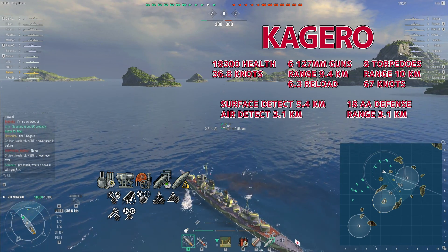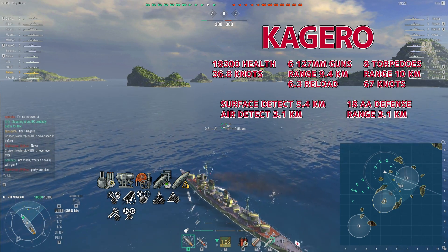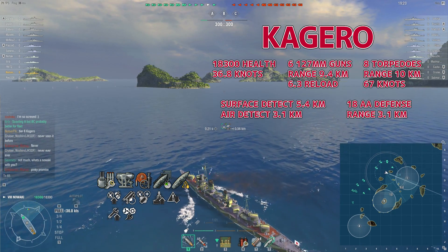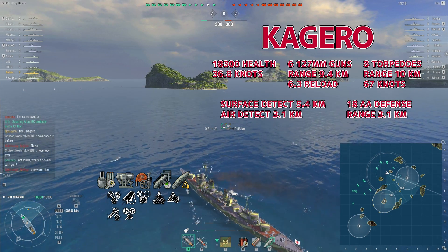For my modules: reduced chance on main armament, improved aiming accuracy, reduced the chance of flooded fire, and improved acceleration concealment. For my commander: basic firing training, basic survivability, faster torpedo rearm, last stand, superintendent, survivability expert, and concealment.